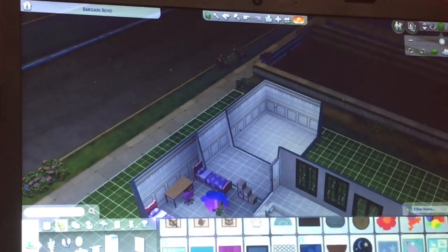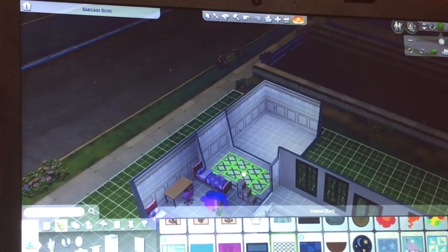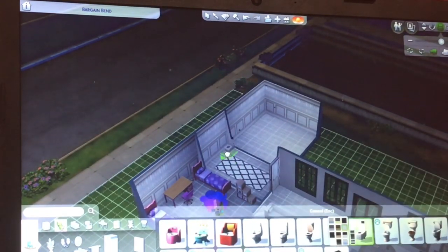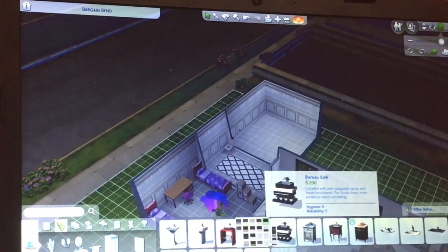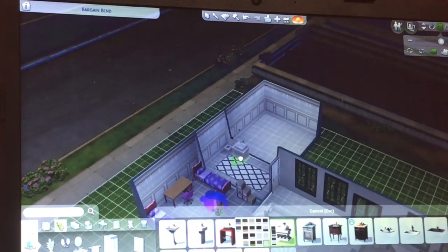Now we're doing the bathroom. I wanted a modern look so we went with this carpet and sized it up. We put a plant in because I think a plant just fixes everything. We went for the toilets on the side, a very expensive bath — where most of our money went — and this is my favorite sink.